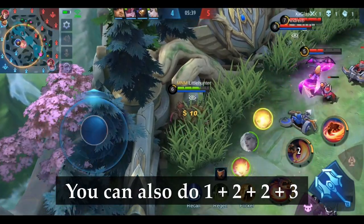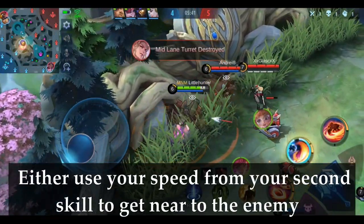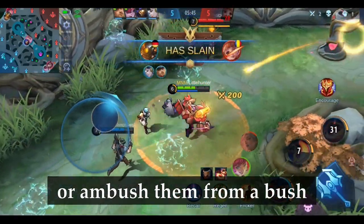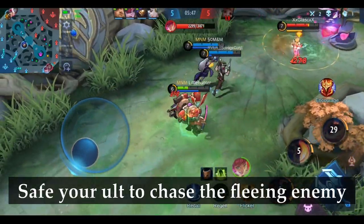You can also do 1 + 2 + 2 + 3: either use your speed from your second skill to get near the enemy or ambush them from a bush. Save your ult to chase the fleeing enemy.